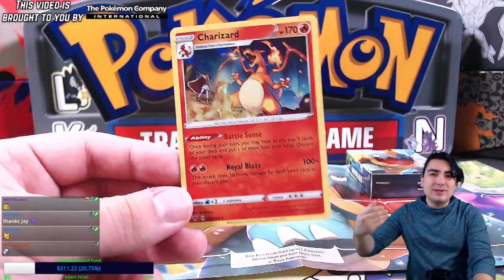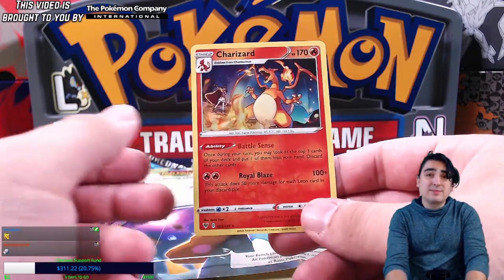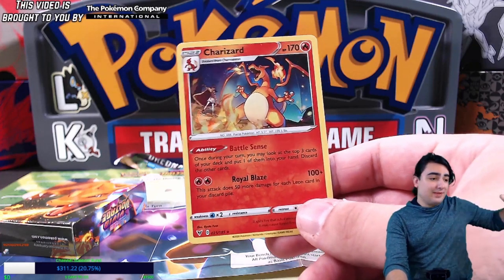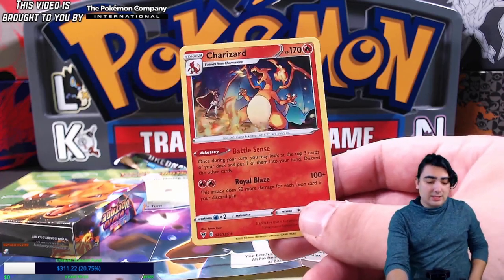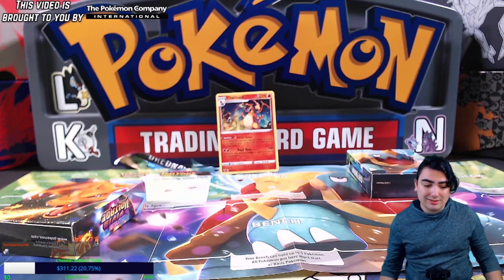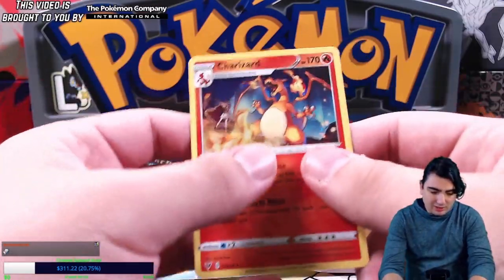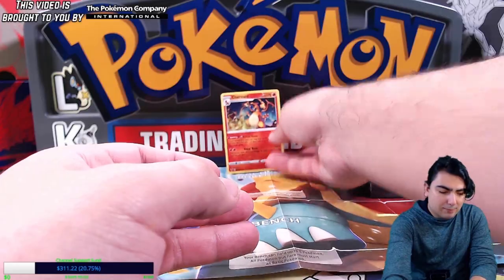We still have Welder — play Welder, attach two fire energy right there, and that's not even your energy attachment for the turn. This could go all the way up to 300 damage — one-shotting almost everything other than V-maxes. That's one-shotting all the Tag Teams and all the Vs out there. For a one-prize attacker, that's incredible.